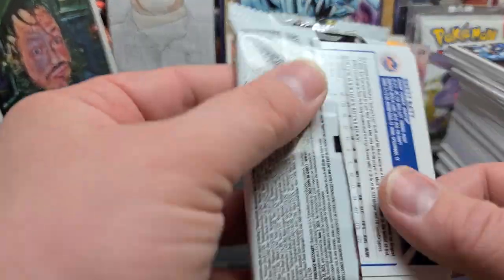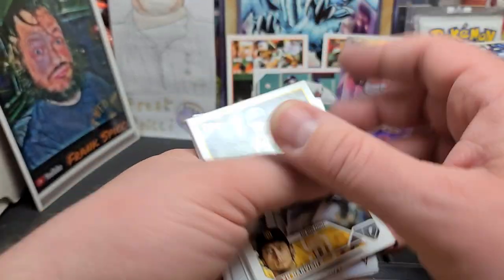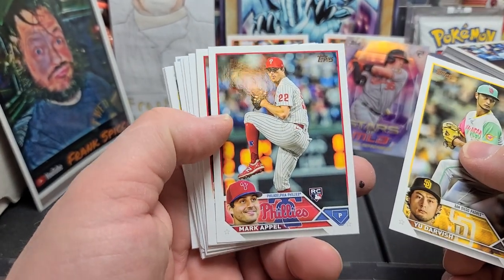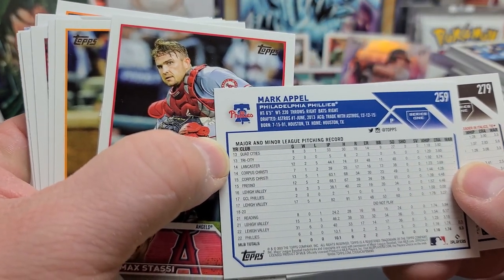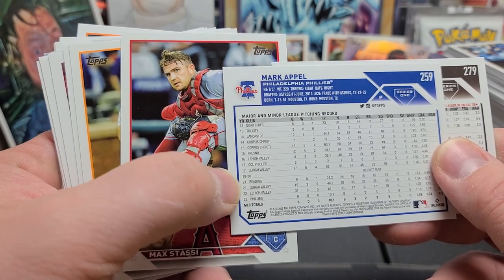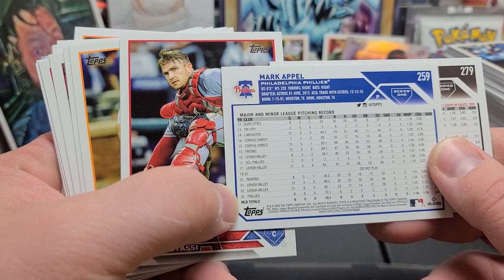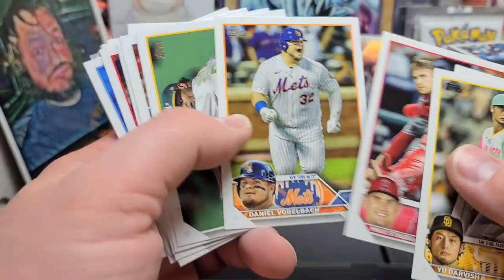Last pack, guys — are we going to get some last pack magic? There's a good one — there's one rookie I like to pull. Brett Beatty on the back, so at least we'll end with a card that I like, a player I like. Yu Darvish, Marco Pell — welcome back to the majors. Remember him? He goes way back, drafted in '13. Out of baseball for several years, then got a tryout, signed with the Phillies in '21, moved up in '22, and made his MLB debut for the first time in 2022, playing six games. Congratulations to him — just goes to show you never give up.